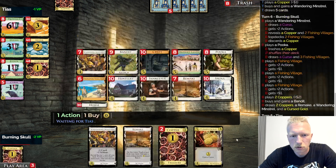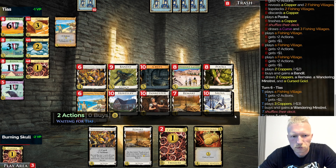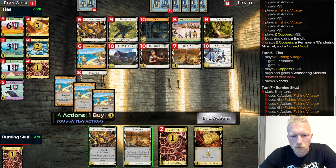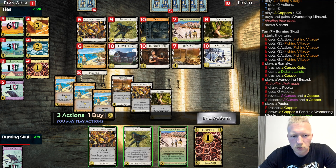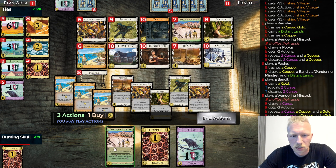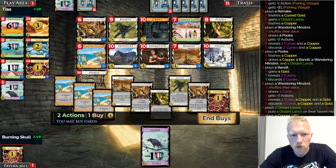Remake before the shuffle — a Cursed Gold into another Puka. I said another Puka but I got a Distant Lands. Honestly Distant Lands is fine, and especially with this draw — damn it, that was nice! Let's do the Bandit first because it's gonna get discarded. Oh my god, that was friendly. Now what? More Minstrels — what do they even do for me? It's getting awkward.